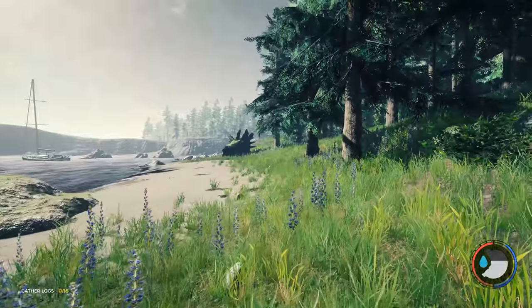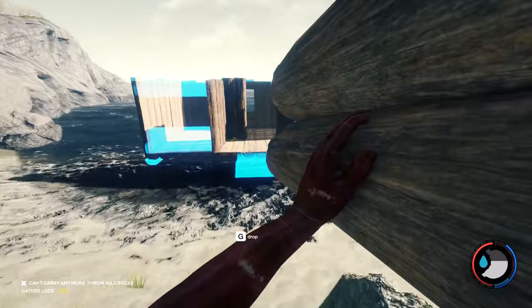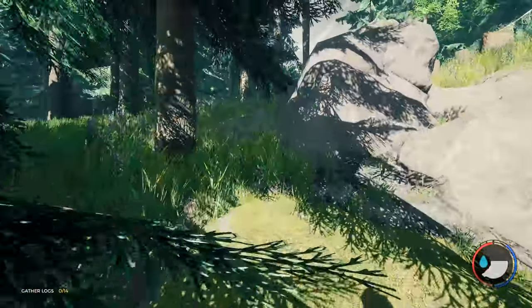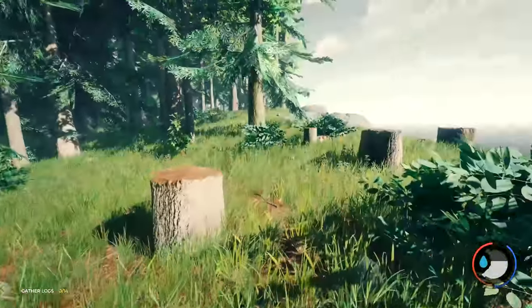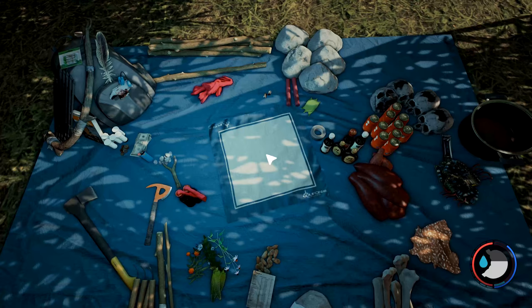Depending how good your dynamite placement was depends how many logs you get. It doesn't matter if it wasn't very good - you can use another stick of dynamite or you can use your modern axe. The 'what next' is the best one for the trees. I can't believe how lucky I got for them all to drop down there like that. I need 14 more logs.